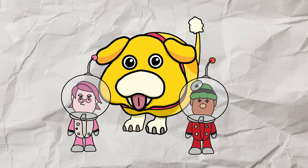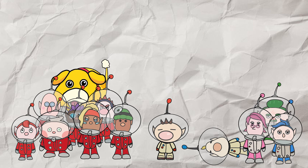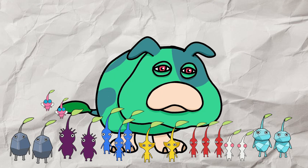However, due to being born on the planet, the cure doesn't work on Moss. The crew, Olimar, Louie, and the castaways all leave the planet, and Moss stays behind as the new leader of the Pikmin.